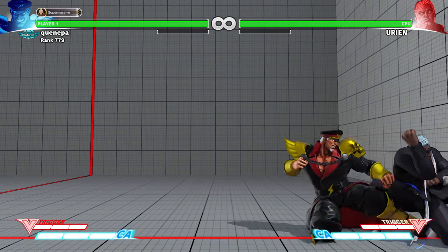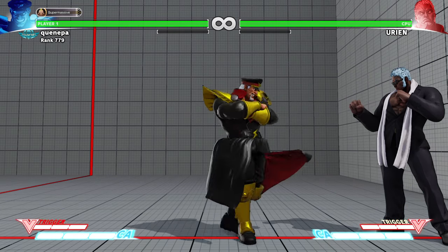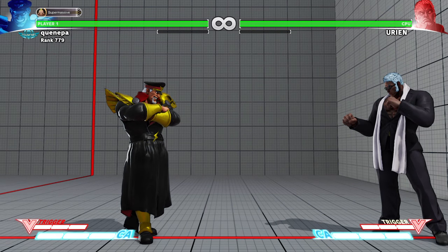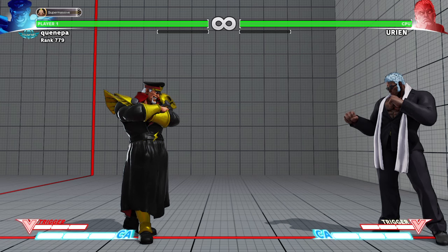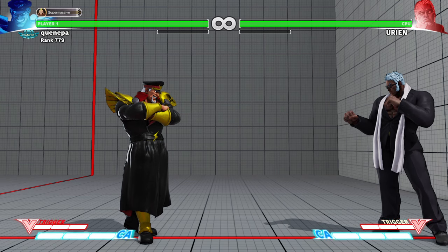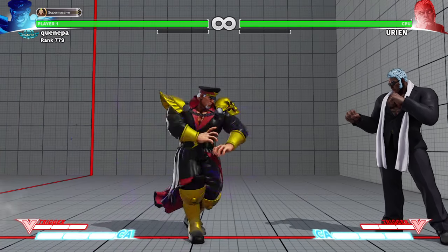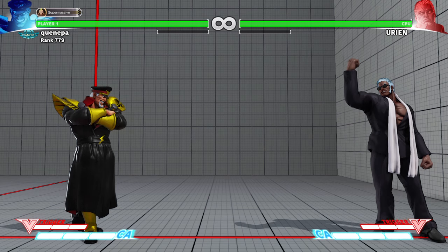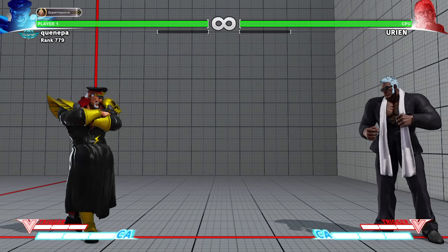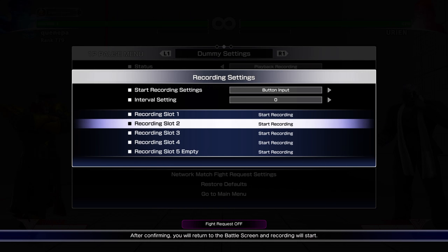Obviously Urien could just reversal through most of this, but you do want to keep Urien pressured — you don't want to give them any breathing room. You have to force them to give up meter basically. The only thing you have to worry about is V-Trigger for Urien — Bison doesn't have too much to deal with it.